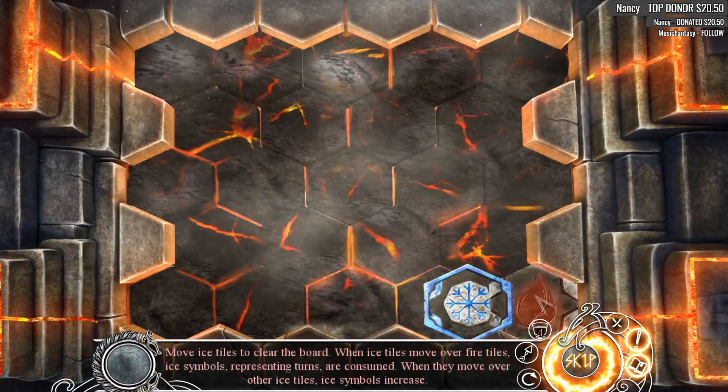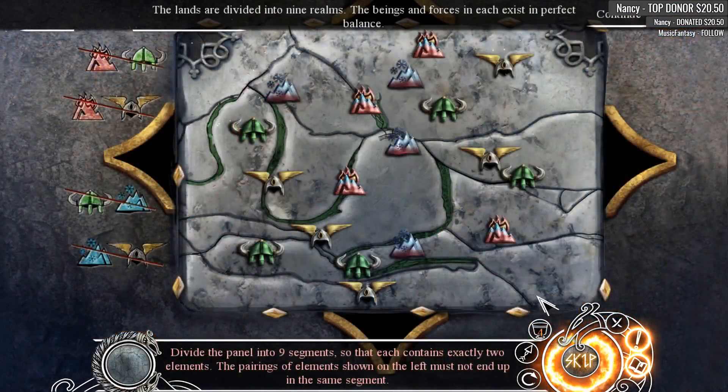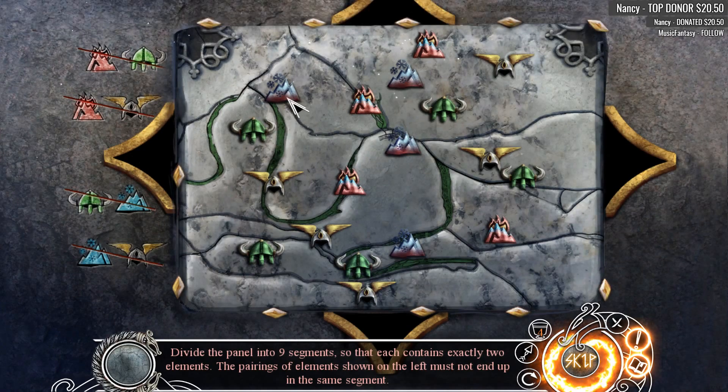The lands are divided into nine realms. The beings and forces in each exist in perfect balance. Really? Perfect balance, you say? Divide the panel into nine segments so that each contains exactly two elements. The pairing of elements shown on the left must not end up in the same segment. I don't even know where to start.